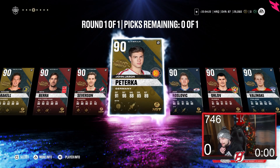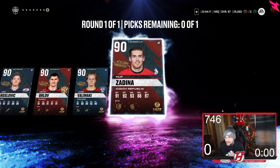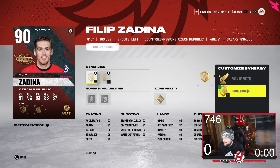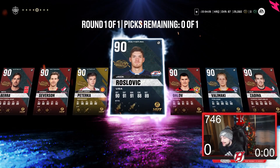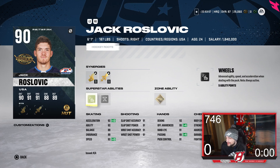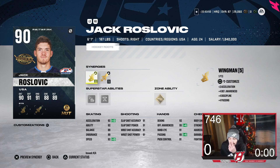Number four I'd rank Zadina — he's 6'0", 189 pounds with a Booming Shot and Protector with Gladiator. I really like Zadina, he's a pretty good card. Number five is Rozovic — 6'1", 187 pounds, Fly the Zone and Wingman boost his acceleration and speed, plus he has Wheels as an ability and a nice shot with 91s across the board.